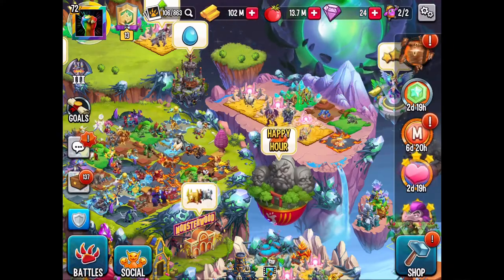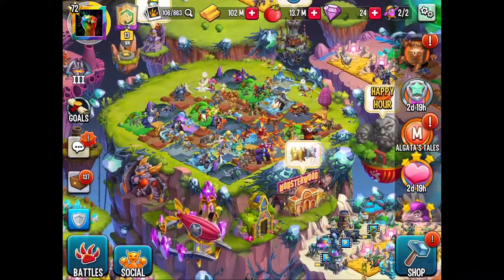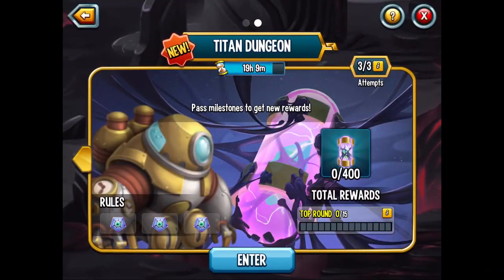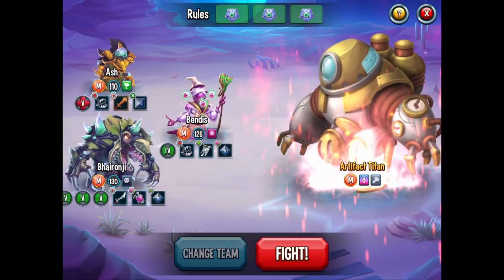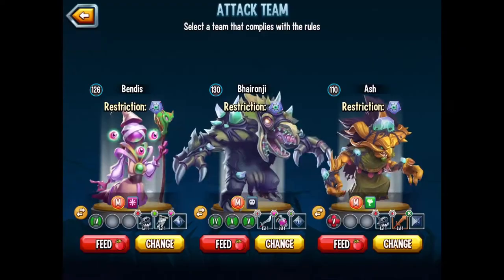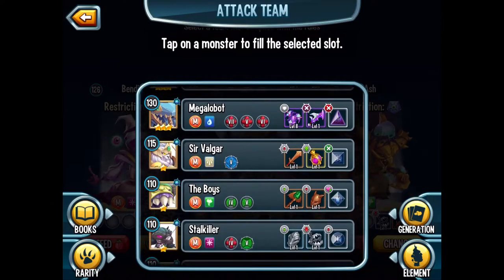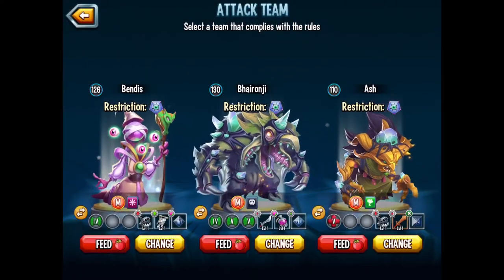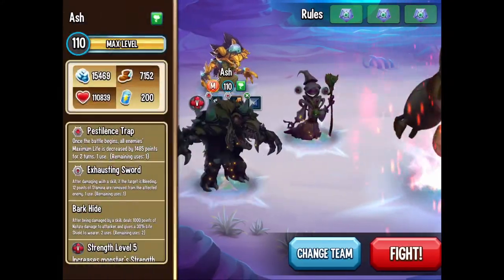Hey guys, welcome back to the channel! Today I'm going to show you how to beat the titan dungeon for Friday, and it's actually super easy using all free-to-play monsters. It doesn't really have to be this level — you could switch it out for anything else — but the main point is you need to have a dodge trait. I'm using Onricka here.